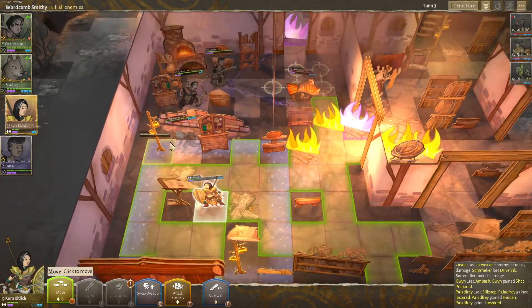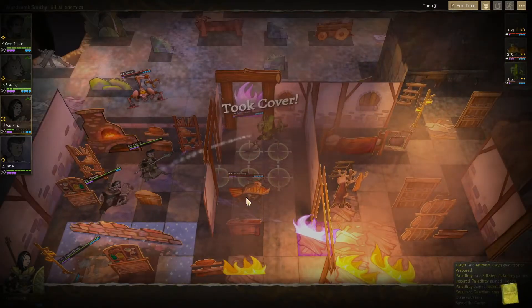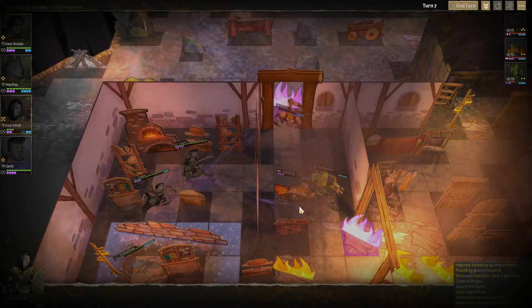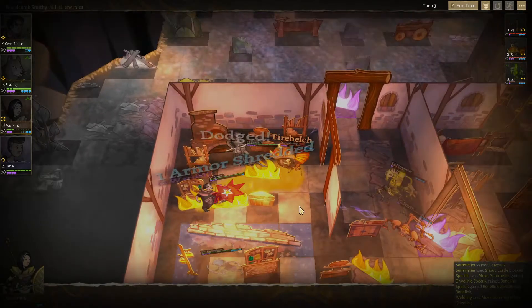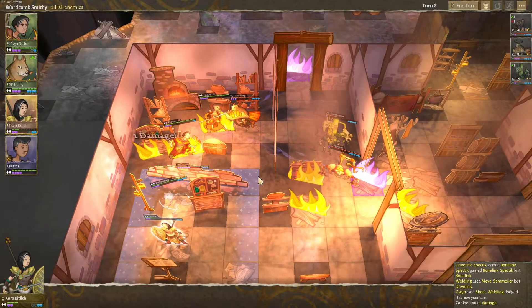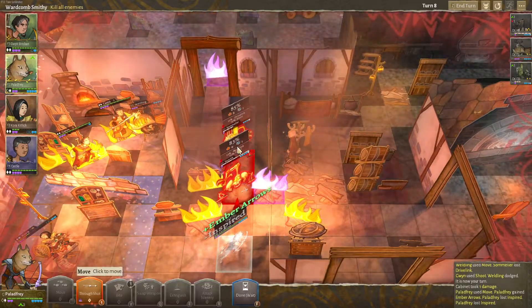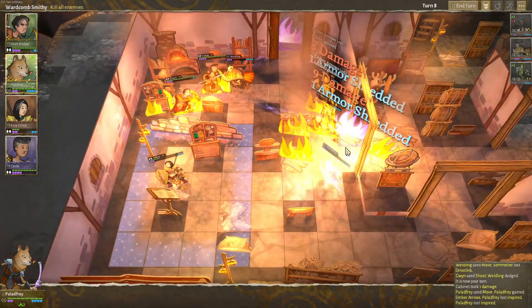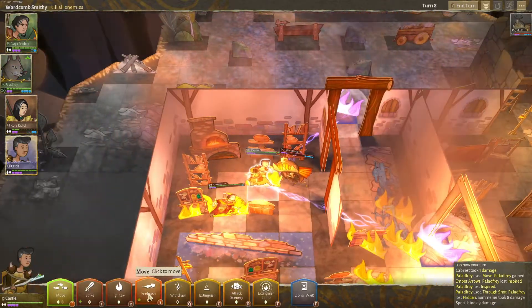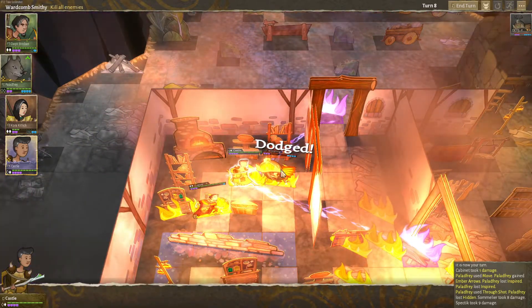I'm going to back Korra up in the corner and set up a defense. Fire sucks but it's fine — they have the warding. This thing's just dodging. They ignore fire so I don't really care. Here we go — ember arrows, through shot. Excellent. Kills those two. We now just need to deal with this thing and we win. Set up an ignite on it. Why is this thing so strong?